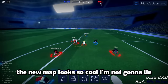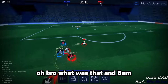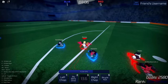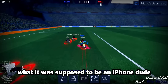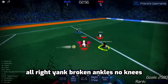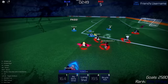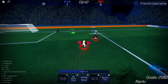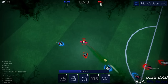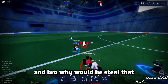The new map looks so cool, I'm not going to lie. Give me that — yank, broken ankles. And bam! I was trying to use long shot but it didn't work. Give me that — it was supposed to be an i-frame. What was that? Yank, broken ankles, no knees. It didn't follow me for some reason. Give me — yank, broken ankles. Why would he steal? Oh, that would have made it, honestly.